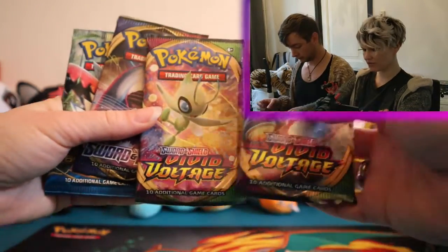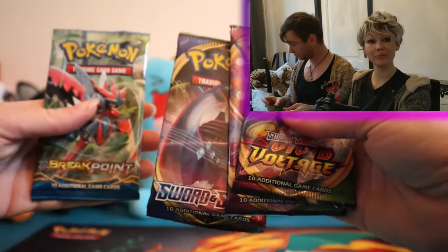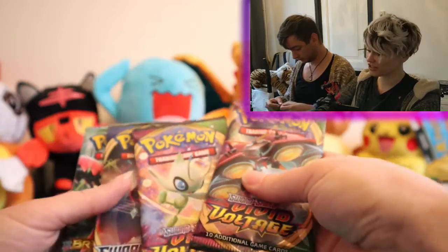So we got two Vivid Voltage bags, we got a Sword and Shield and we got a Breakpoint — it's the same selection as the other tin.